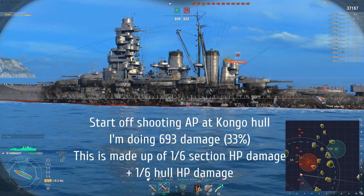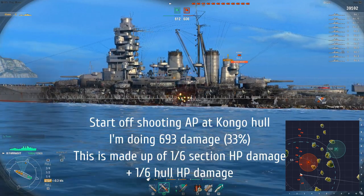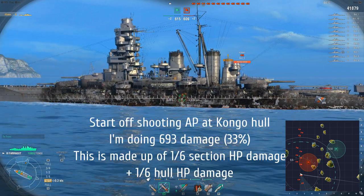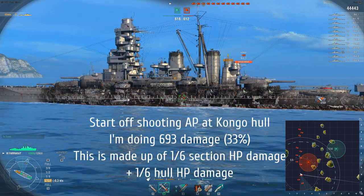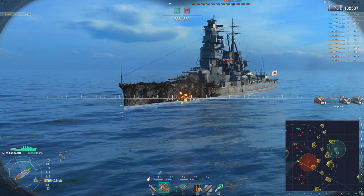Once an area reaches damage saturation, if I continue to shoot armor piercing at it I will do no penetration damage. If I fire torpedoes at it I will do zero torpedo damage. If I use HE I'll do no damage there either. Of course I can still get flooding and fire. There is one exception: if I damage saturate an area that's not well armored and fire AP at it, I can still get overpen damage. Overpenetration does not contribute to section HP or hull HP damage — it just does 10% of the AP shell damage directly to the universal HP bar.